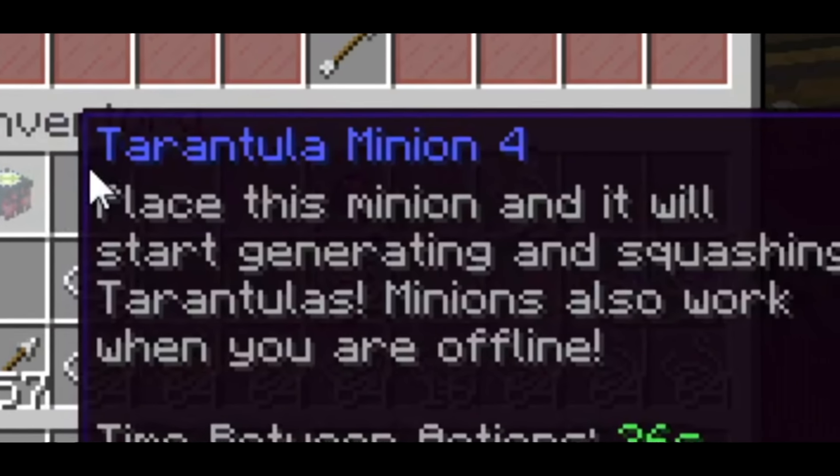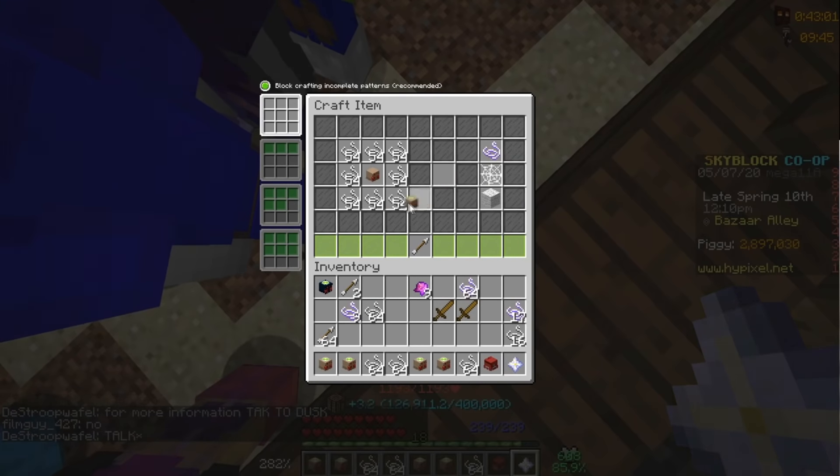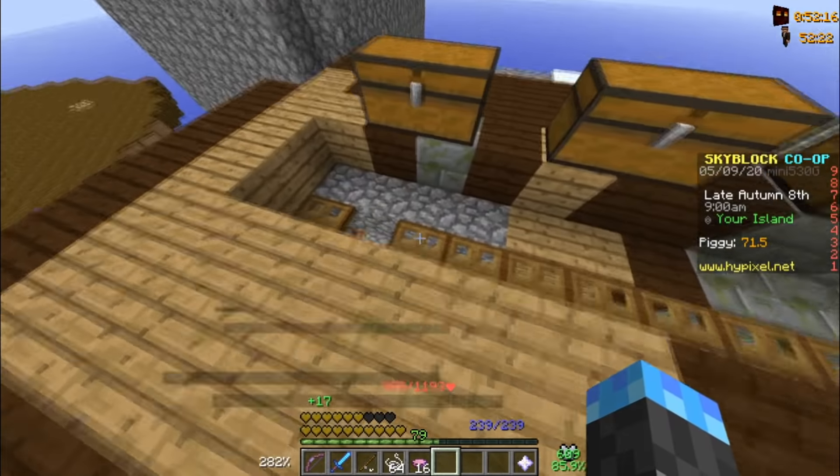Time to do it 23 more times. Don't forget that half your inventory is full of upgrades, and you have to upgrade it in your inventory or it's doing it all over again. Now that you're completely brain dead, you have 24 tarantula minions.